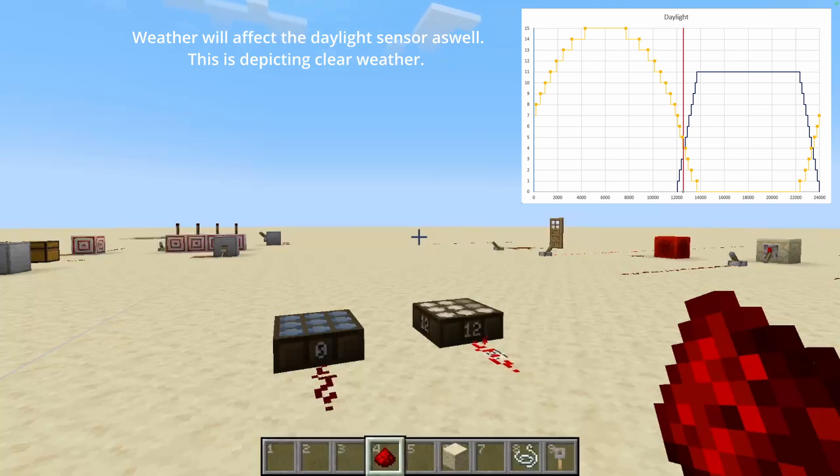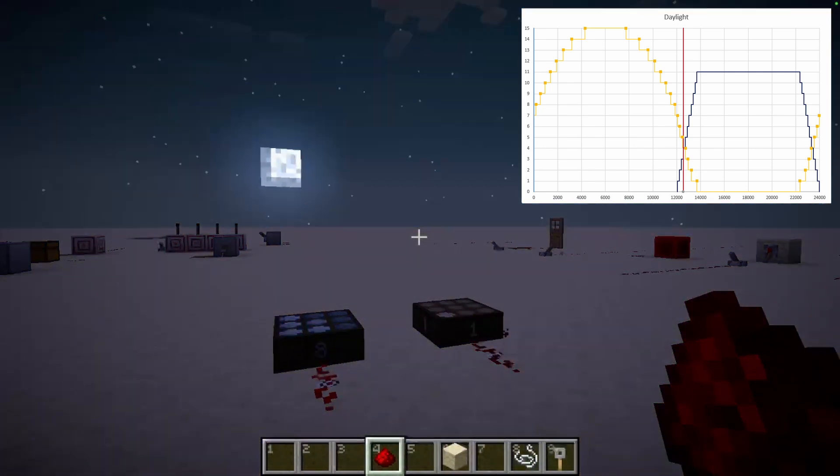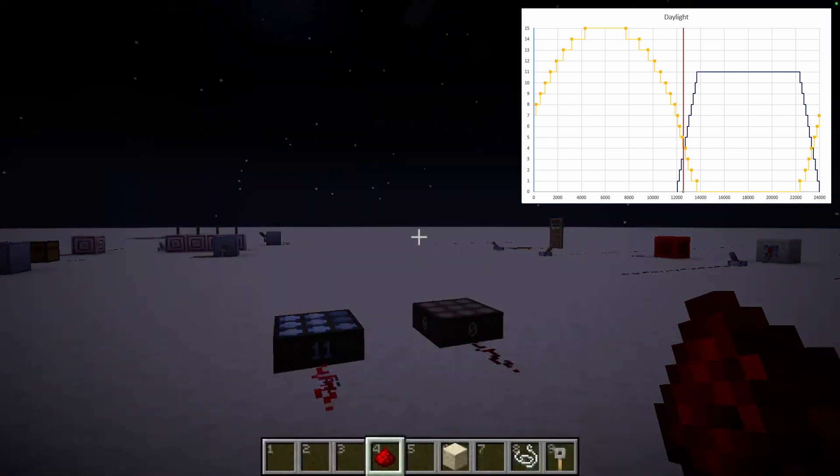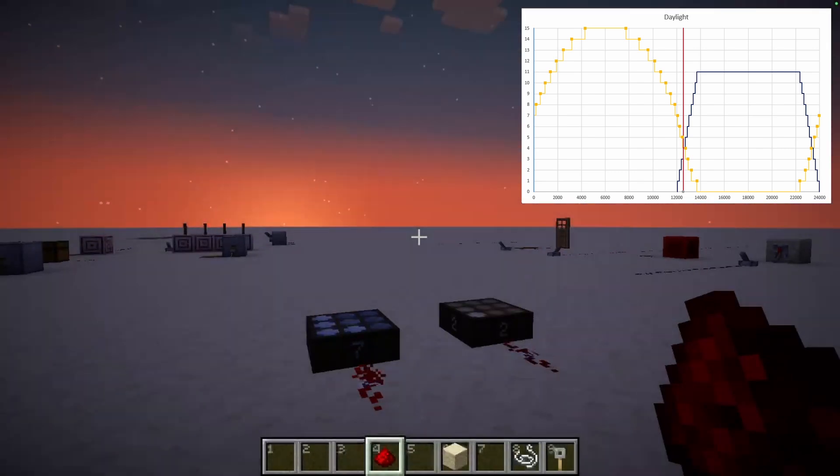Here's just a quick time-lapse of two daylight sensors — one in day mode, one in night mode — working from morning to morning in a Minecraft day, and the corresponding graph showing the signal strength for each time of day. Pretty niche information, but if you ever need it, it's good to know. These are super useful if you want an automatic system that turns on lights at night, just for a little bit more immersiveness in your world.